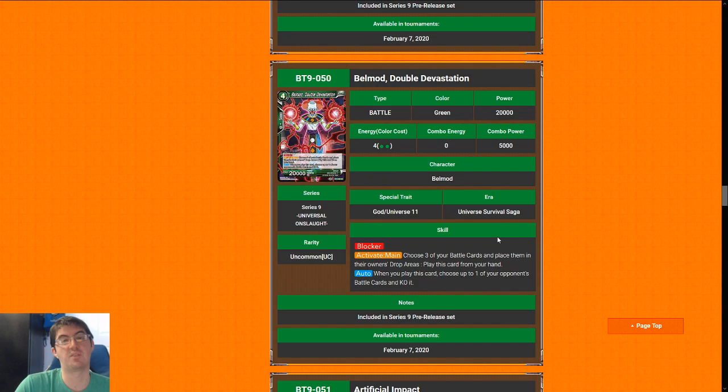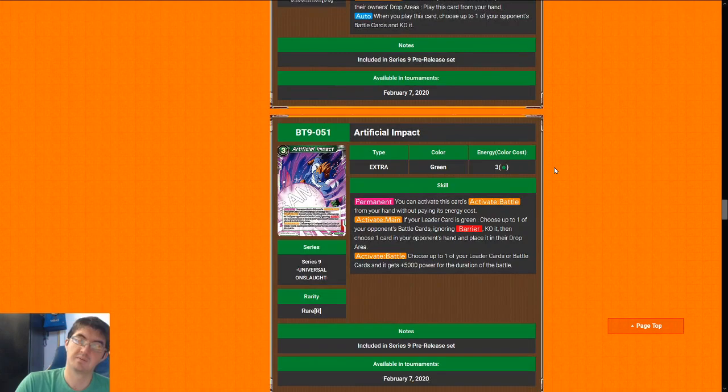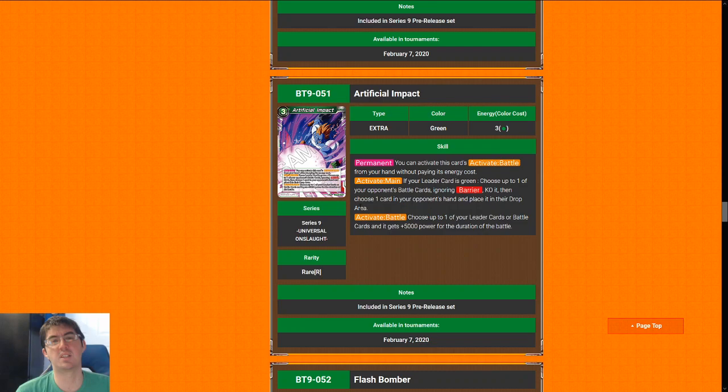Better picks — here you go: Belmod, Double Devastation. This card is incredible for an uncommon. Four-cost 20k is a good stat line, has blocker for life protection, an Activate Main that lets you play this card for free even if situational, and when it comes into play it kills anything. This card is excellent for an uncommon and I would jam as many as you get. I'm going to give Belmod an eight.